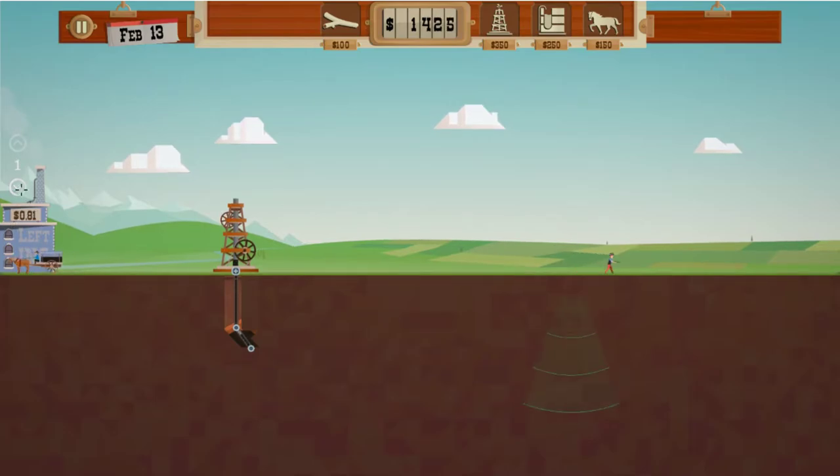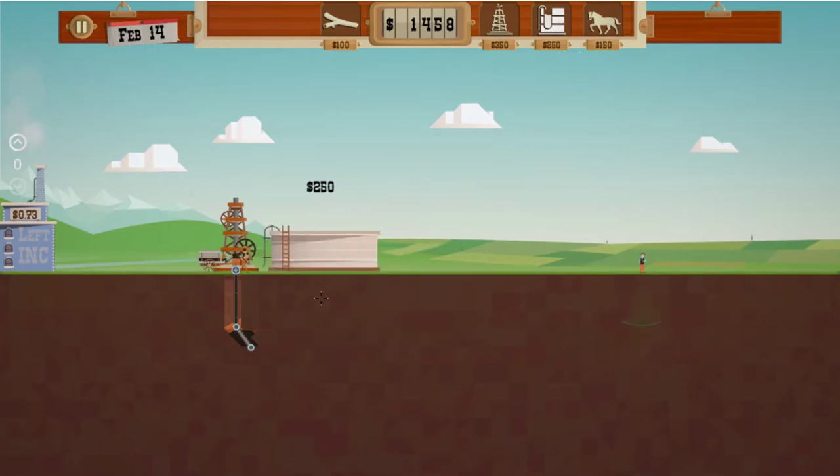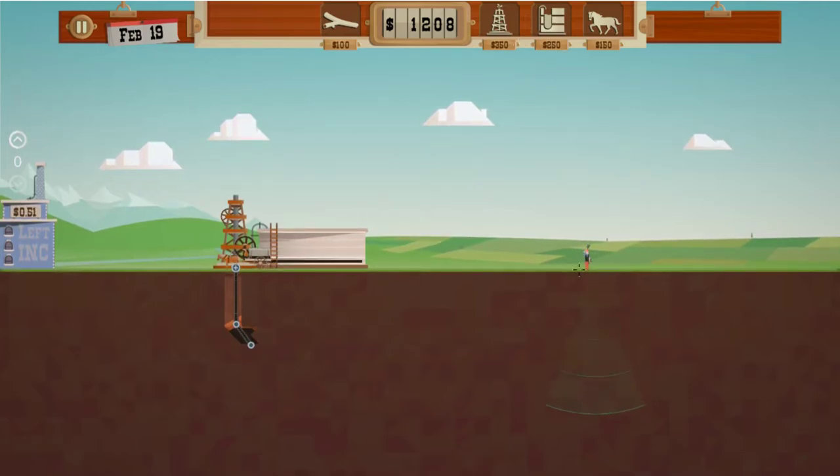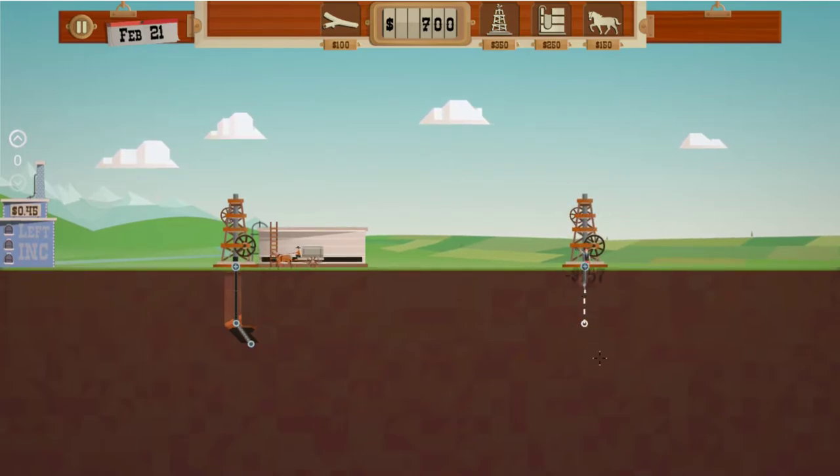The big thing is you have to watch this price — it moves a lot. At some point you're like, oh that's too low, I don't want to sell. When that happens you need to get a tank, and then you start delivering oil to the tank until the gas prices go up a little bit.